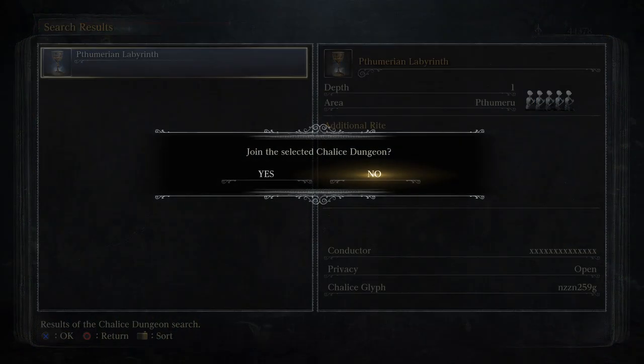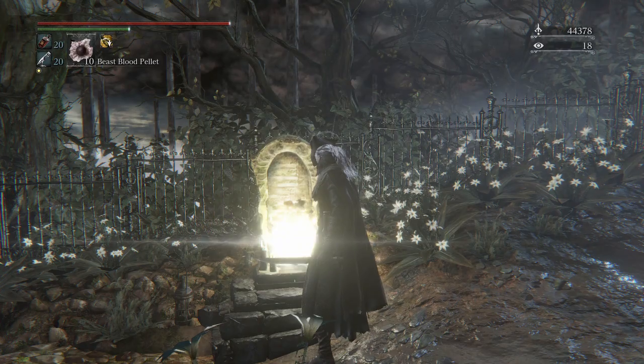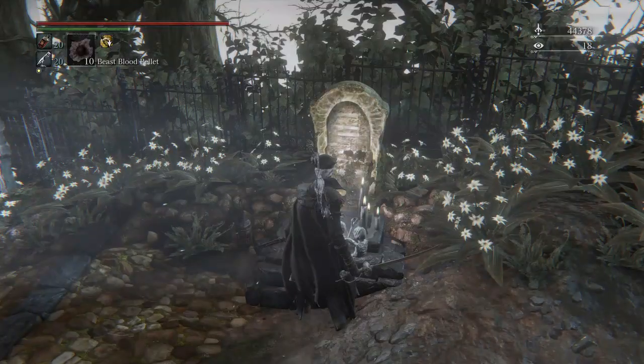What is a modded chalice? It's a chalice which is made by save editing. Now if you look up there, it says Thumerian Labyrinth — that's the first chalice that you get. But when we actually open it up, it's going to be kind of different.